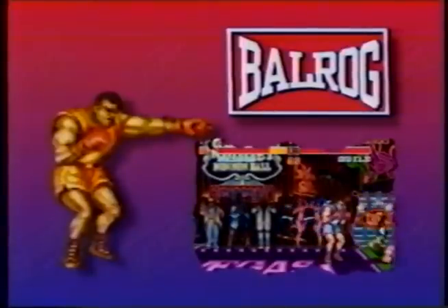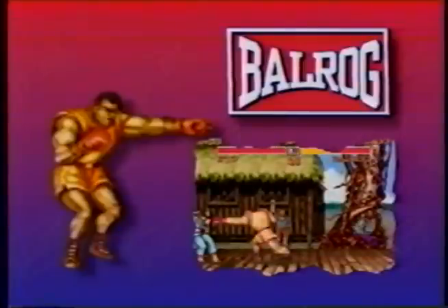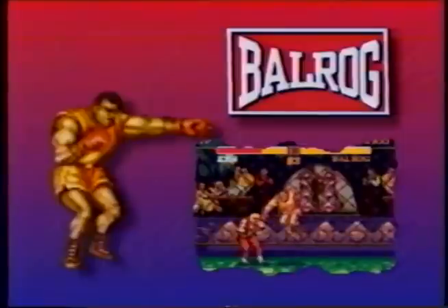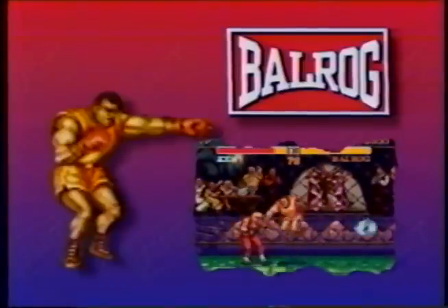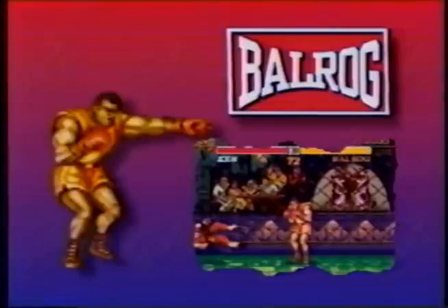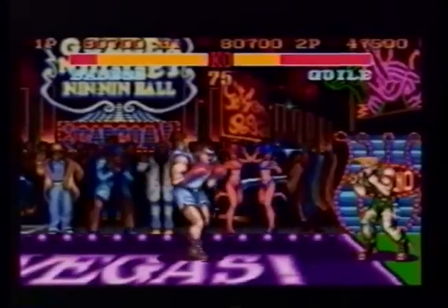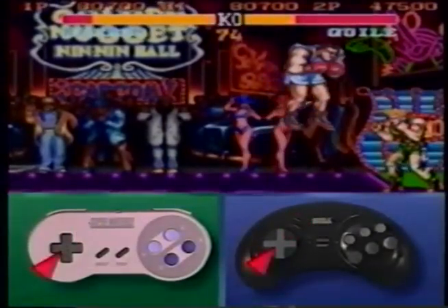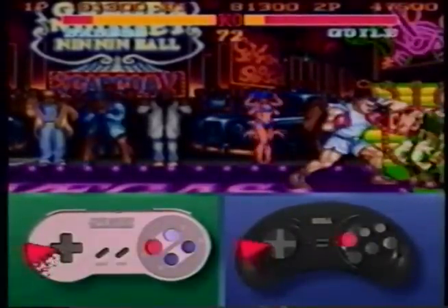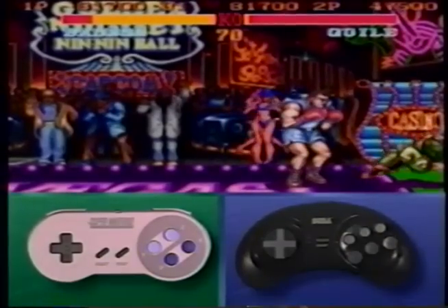Balrog: big but fast on his feet, just not great in the air. His turn punch and dash punch will knock your block off if you don't see them coming — strategy is the key to his success. Jump at your opponent with a late fierce while holding back on the joystick to charge up. As soon as you land, press the low jab punch button, then a high jab, now dash by moving your joystick towards your opponent and press the short button. It's good for four continuous hits.